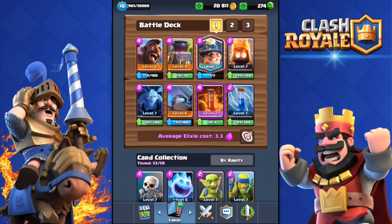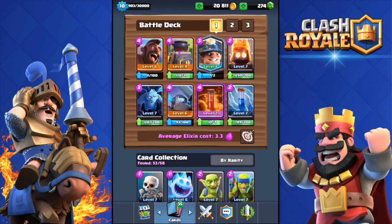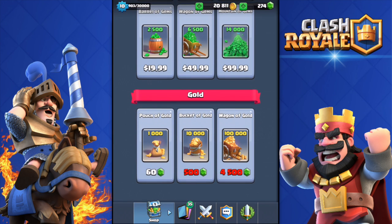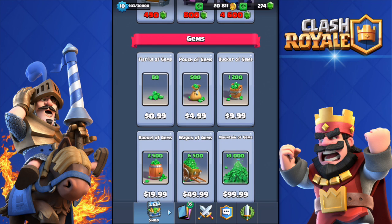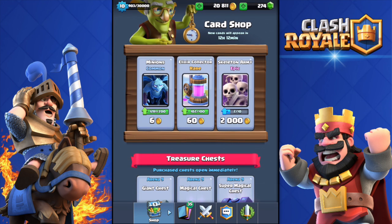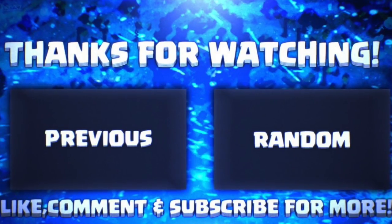That's going to be it for today's video, guys! It was mainly about buying the Miner card — I really wanted it. Let me know two things in the comments: any Miner deck suggestions that work in Legendary Arena, and which legendary card I should buy next. Each legendary costs 40,000 gold and I only have 20,000, so I may spend $10–$20 on gems. I'm between the Princess and the Sparky. Make sure to like, subscribe, and see you in the next one!